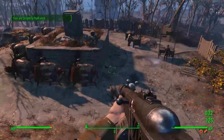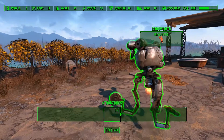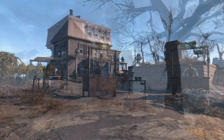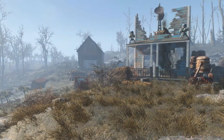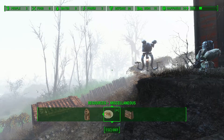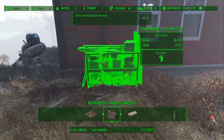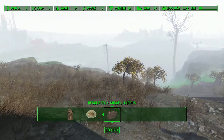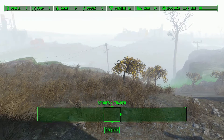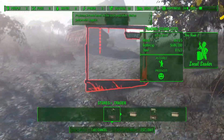And finally, no episode is complete without our 3 settlements of the day, which include Crop Manor, Kingsport Lighthouse, and Coastal Cottage. All the settlements got treated with 20 defense, 10 beds, 12 moot fruit plants, 20 water, and we invested 900 caps on each settlement to get 3 trading stands. Considering our total population across the Commonwealth, this will be more than enough to meet our 50 caps a day per settlement.